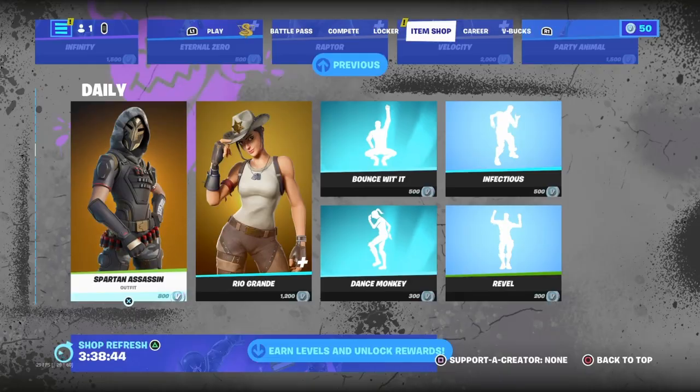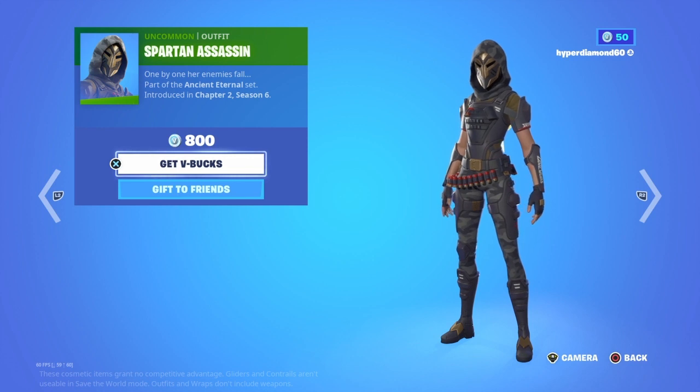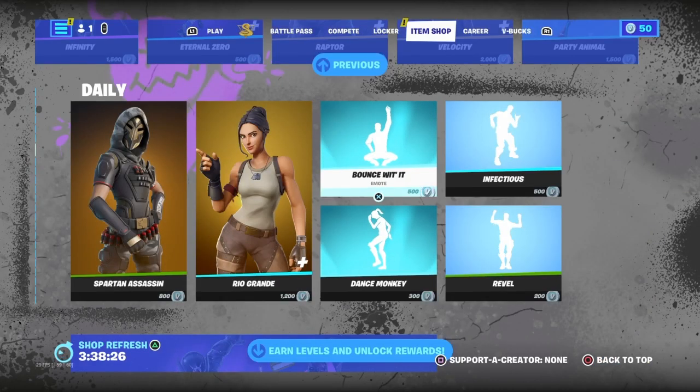Then we've got the Spartan Assassin — don't really know what this is, but it was introduced in the primal season, I think Chapter Two Season Six. Then we've got Rio Grande — yeah, this skin is alright, she's introduced in Season X with her back bling.